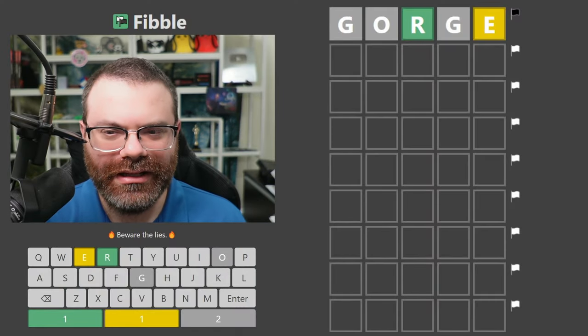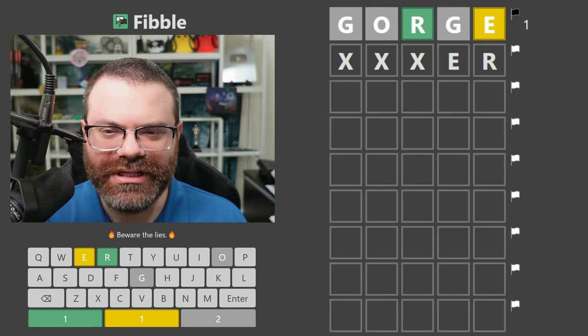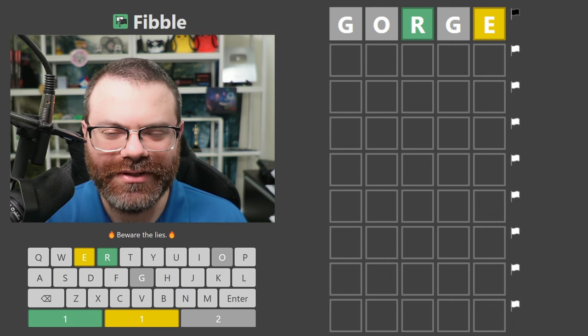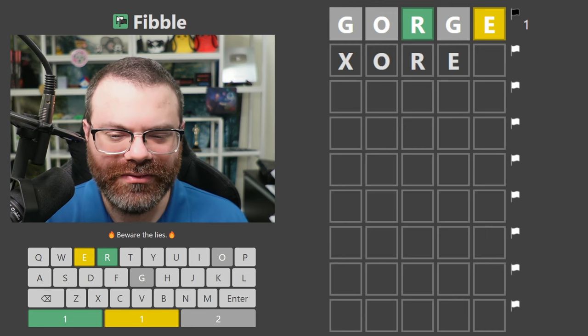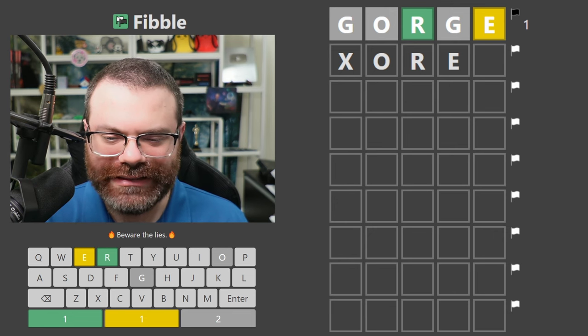Let's do Fibble. I'm tempted just to do an E-R word and make that the lie, but let's see if we can bring in one of these letters. I guess like O-R-E is probably what we do here — like 'cord' or something. 'Sword.' Is that even a word? Like S-O-R-E-D? I'm trying to think if there's one that might be more likely to be an answer, but let's just do 'cord' and move on.